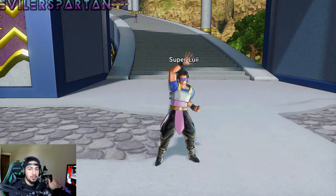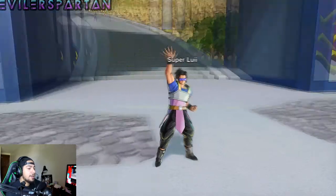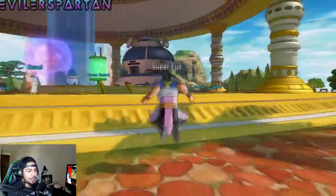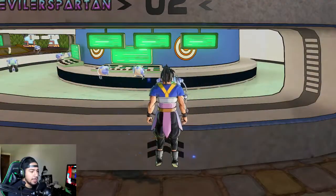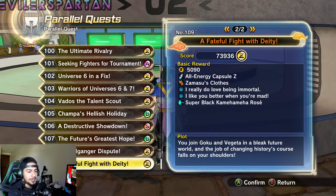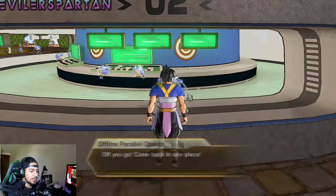What's going on Philly Z Fighters, my name is Evilers Spartan and welcome back to another episode of Dragon Ball Xenoverse 2. In this episode, I'm gonna be showing you how to get the monster's outfit and Super Black Kamehameha Rose, or something like that — I forgot the name of it. It's pretty much Super Saiyan Rose Black Goku's ultimate, and it's Parallel Quest 109. The hidden conditions are: clear with all allies surviving, and defeat Zamasu and Rose Goku Black.